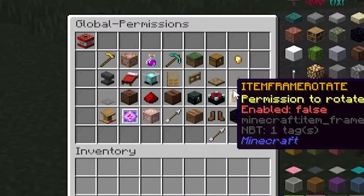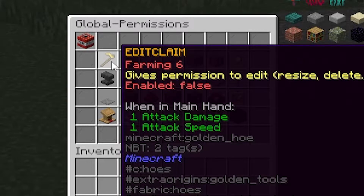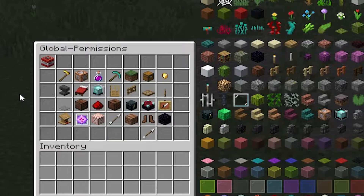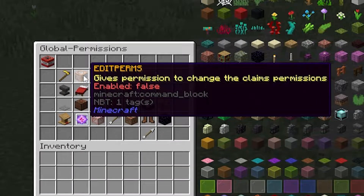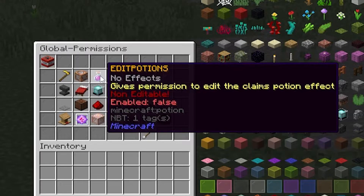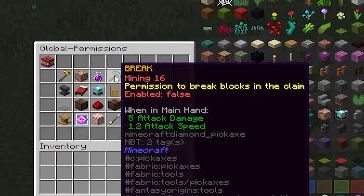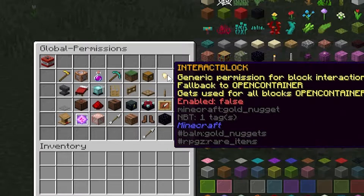We'll start with edit global permissions. In here you'll see all these different icons, each with different claim permission interactions. Edit claim — you probably don't want to give this to anyone you don't trust a lot, otherwise it leaves the door open to getting messed around. Edit perms is also a big one — you need to trust someone a lot before giving them that privilege. Potions aren't editable in every case but can be changed in the config. Then you've got the ability to break, the ability to place, and open containers — those are your big ones. Interact with blocks is just a simple right-click function.